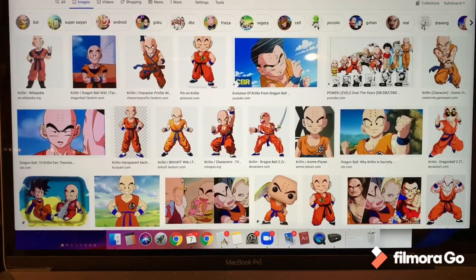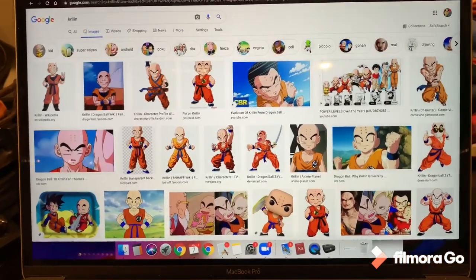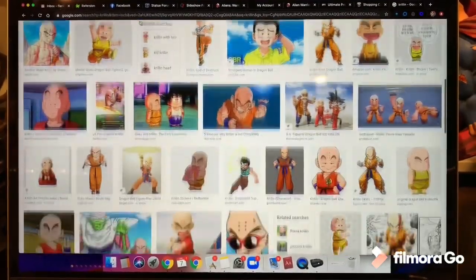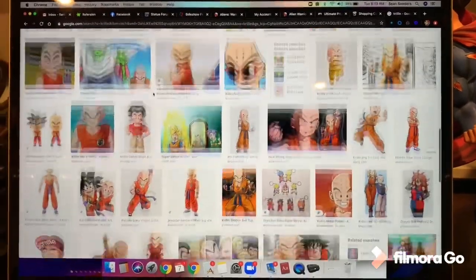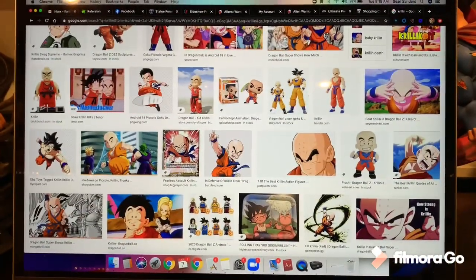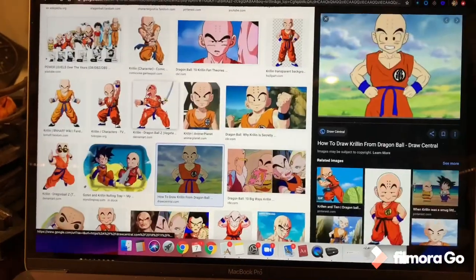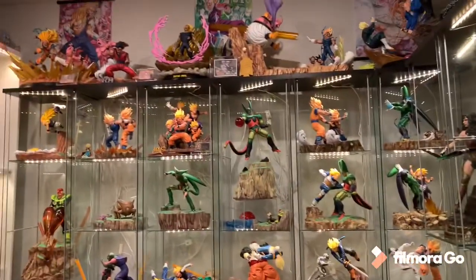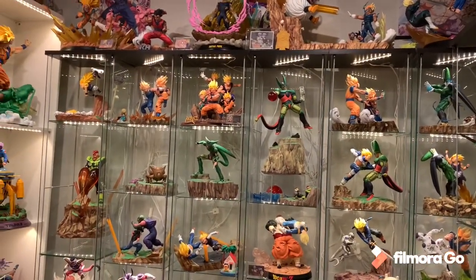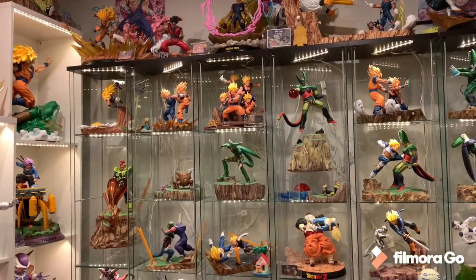Number 5 is going to be a 1/4 scale Krillin. We don't have a ton of Krillin statues — the best one is obviously the Tsume one, which is amazing. But I want a 1/4 scale single Krillin statue. He's obviously a huge character in the anime — Goku's best friend. Ideally I would love more of an action pose where he's doing his Destructo Disc. Maybe do a few switch-outs, but I'd want him in the classic gi, either Saiyan Saga or Cell Saga style. I don't have a single Krillin here right now — I sold the MRC one — but I am getting the Tsume one. A 1/4 scale Krillin would just be an awesome statue. Number 5: 1/4 Krillin.